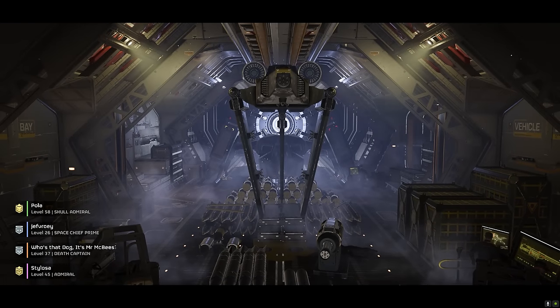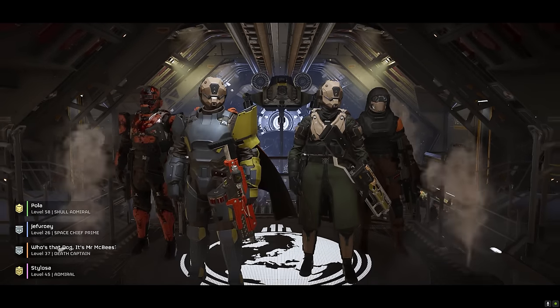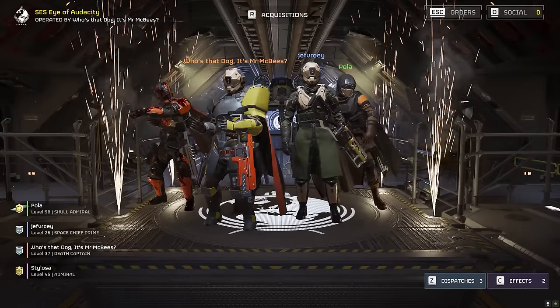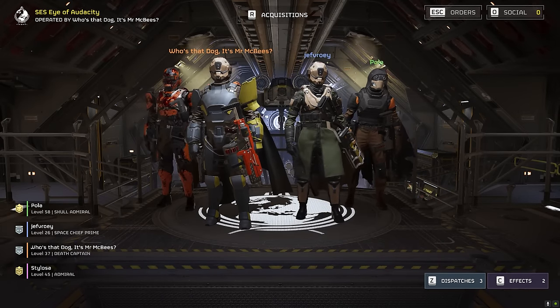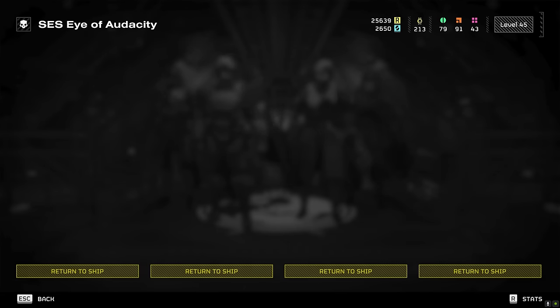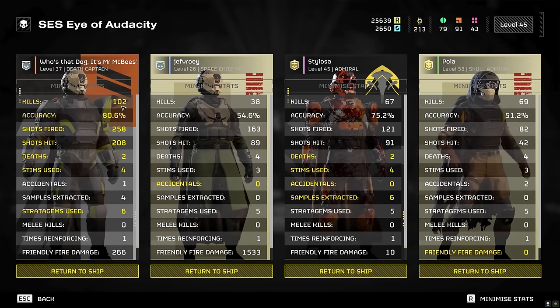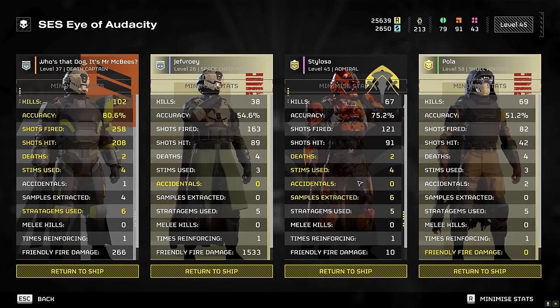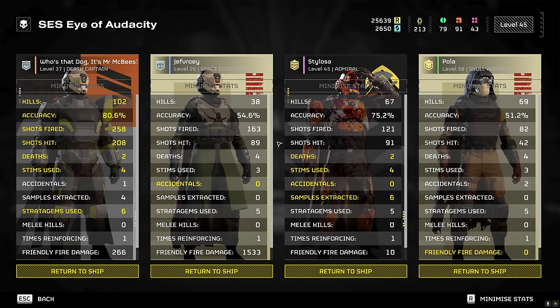Let's see the stats. My mech was destroyed — that was not great. Oh look, Who's That Dog has got the Incendiary Breaker and is the host, so they know what they're doing — get that flame damage. The stats will be terrible. Oh yeah, loads of kills — excellent. I died the least but used the most stims. Got the most samples. Anyway, thank you guys for watching the video, and I'll catch you on the next one. See you soon.